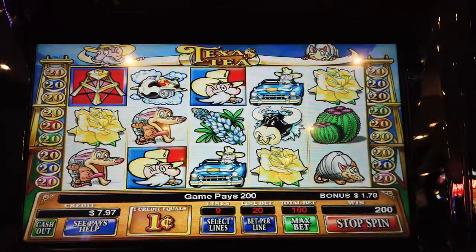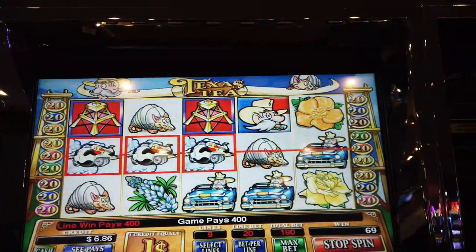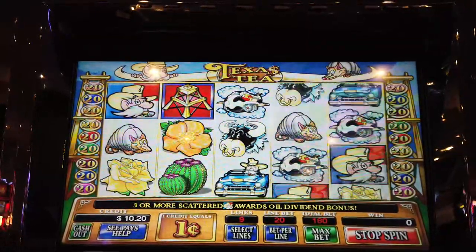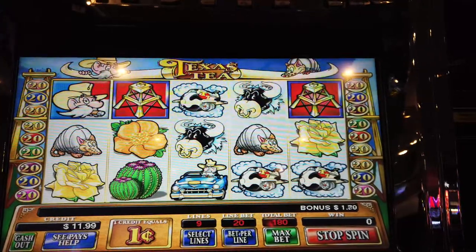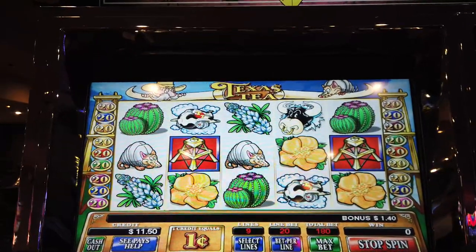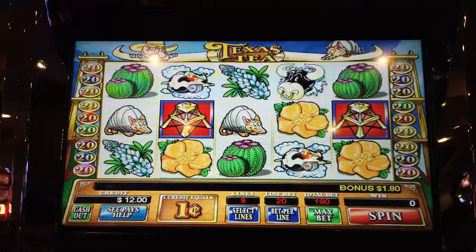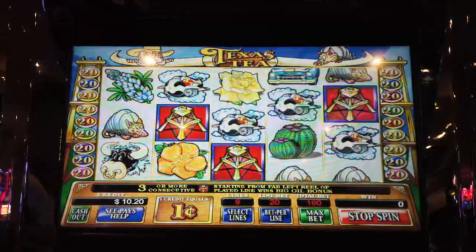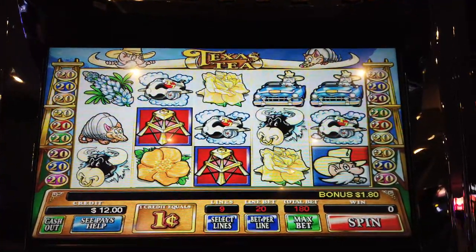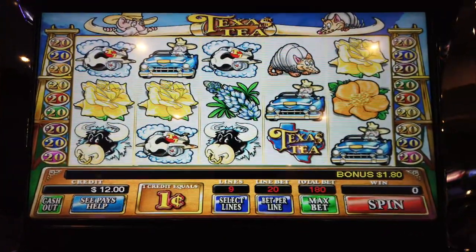Let's do another max bet. Nope — okay, so that was worth $4. So we're going to give it another go here. I feel like these are wilds, or they ought to be wilds, but they're not. Another spin, max bet on this one. I've only got $8 left here, so that means I've got about three or four more spins. That should have done something — I feel like that's worth something, but it decided not to be. How offensive.